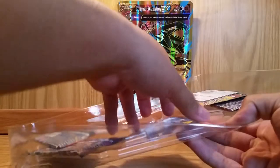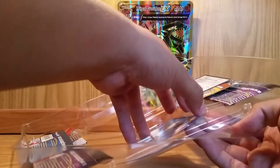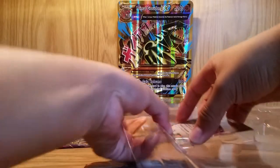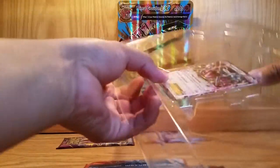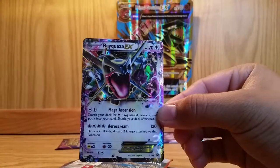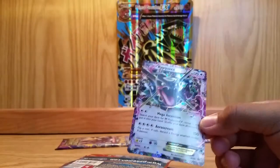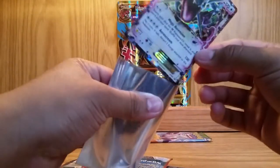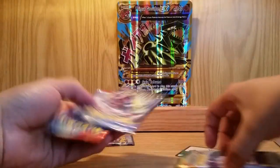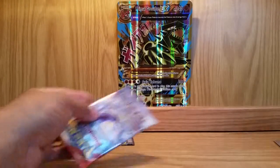Let's get the Rayquaza. Oh, there go the booster packs. I don't want to bend it. Come on, Rayquaza, come to me. There we go. Look at that — really nice card. Let me sleeve it up. There we go, set it aside. Let's start with these booster packs. Oh, there's a code card — didn't know that.